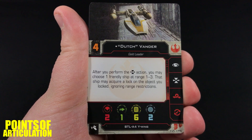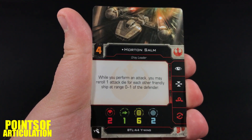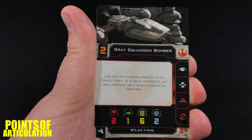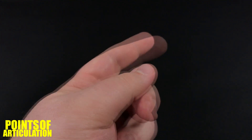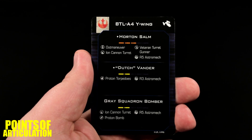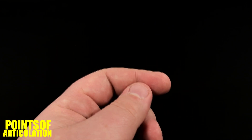Now let's take a look at the ship cards. Up first we have Dutch Vander, Evan Verlaine, Horton Salm, Norra Wexley, Gold Squadron Veteran, and finally Gray Squadron Bomber. That does it for all the ship cards. Now for the quick build cards — here is the first one and here is the second. Now that I'm done with all the cards, let's take a quick look at the little rule book that comes with the expansion.